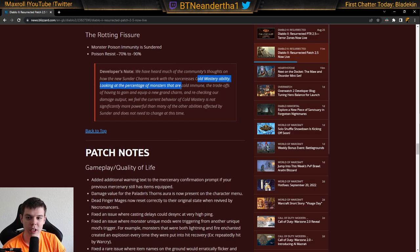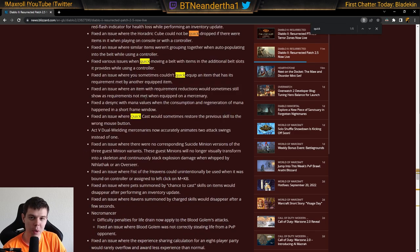They discussed Cold Mastery and said they're not going to address it this season — claiming it seems fine and balanced, though it feels like they just ran out of time. Moving on to some patch notes and bug fixes: they made it so you can properly drop the Horadric Cube with Quick Drop, and you can move your belt quickly on controller. The Quick Equip feature is also really cool.